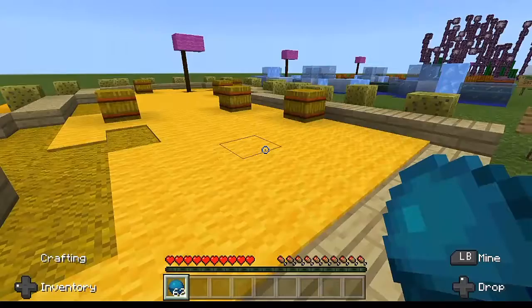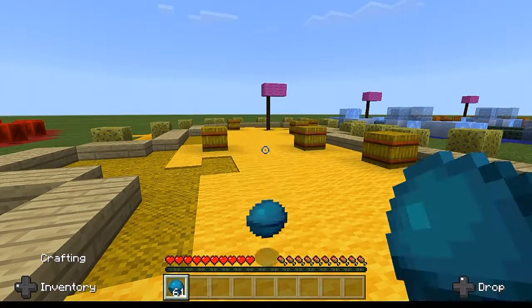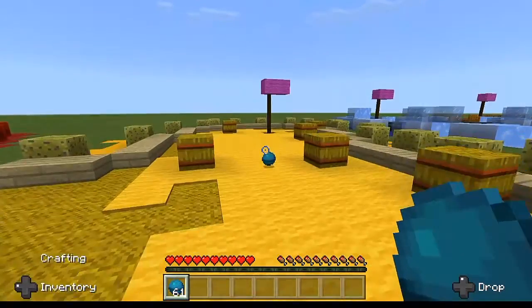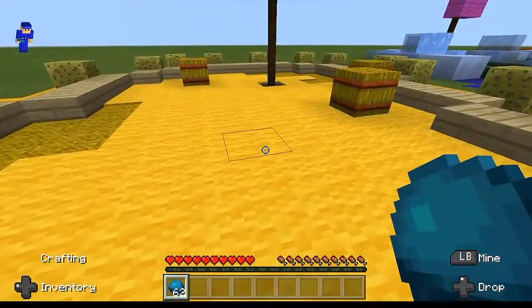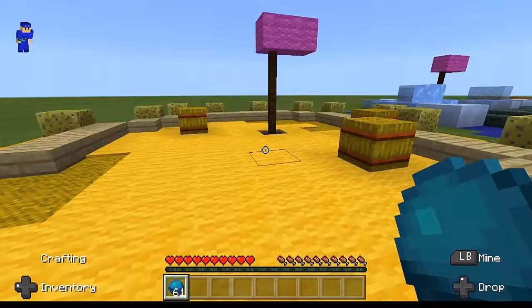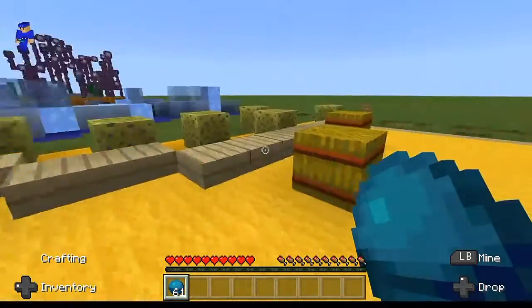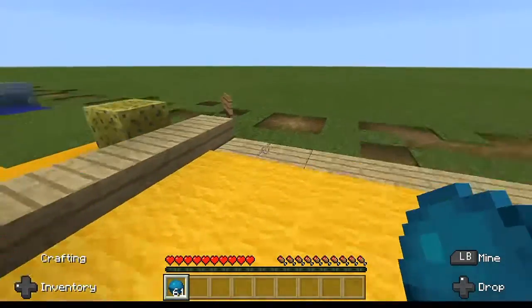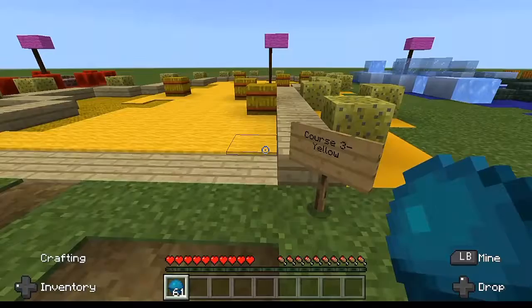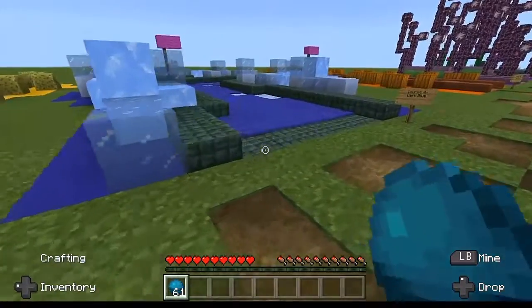We're on course three — yellow. If I go ahead and stand right about here and throw the ball out there, it goes about halfway across. Standing right here, hopefully I can get at least two strokes here. It looks like I got two strokes. Blue ice, I'm assuming, is what's underneath these carpets, which is causing it to slide a little bit further after I've thrown it. We've got two strokes each for the three courses, making a total of six strokes so far.